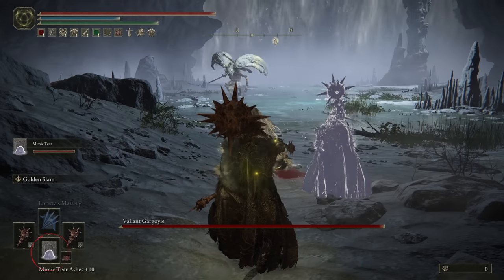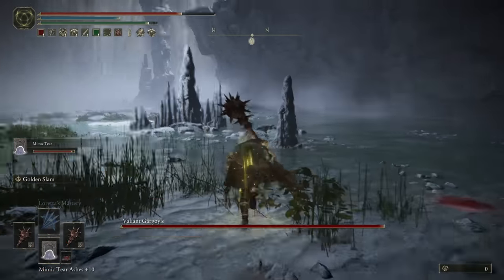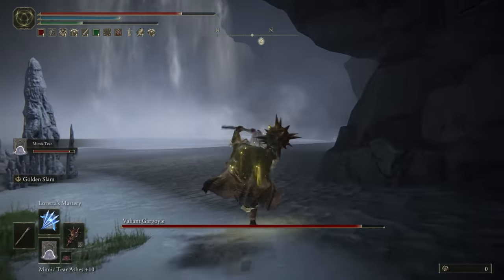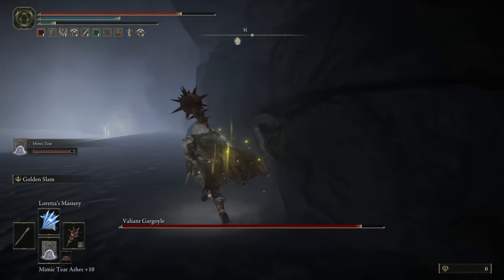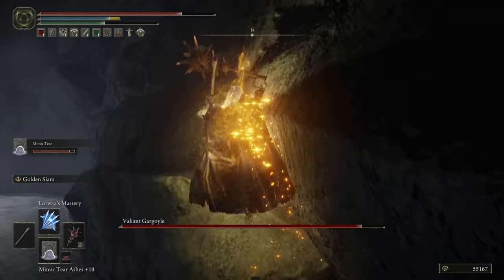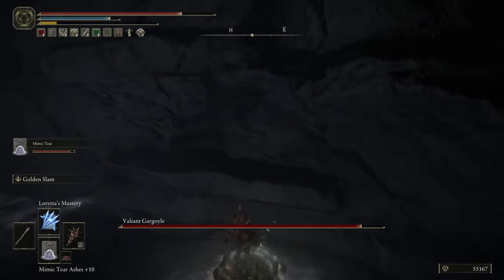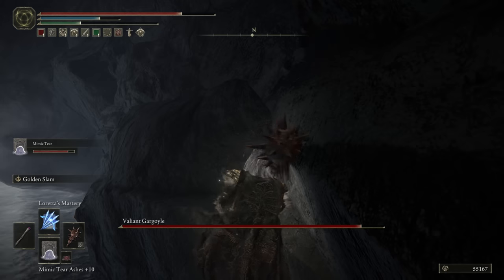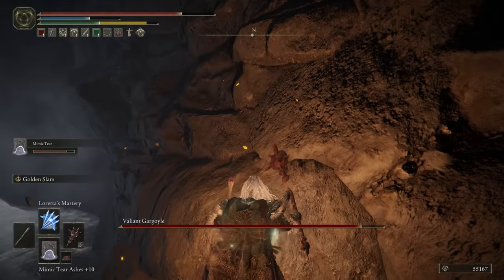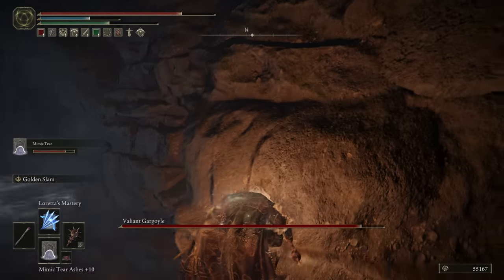Start off by summoning any Spirit Ash you want, just so they can take aggro while you set yourself up. Follow me as we run all the way to the back right-hand corner of the arena. Once you get to this rock, you can use Golden Slam to get yourself up onto this ledge. It can be a bit tricky, but with your Spirit Ash you should have loads of time to attempt and practice this. I'm also going to light the lantern just so we can see a bit better, and what you want to do is just keep following the exact same route I'm taking until you make it to the top of the rocks.